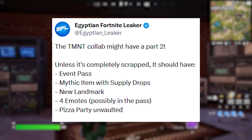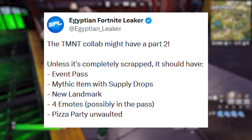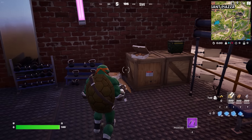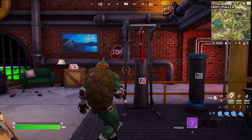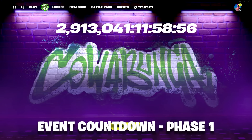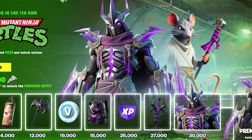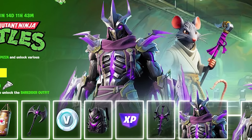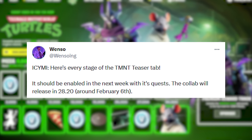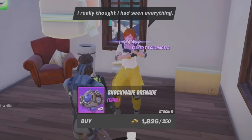The TMNT Part 2 collaboration is almost here. We're going to have a new event pass which has been leaked, a mythic item with supply drops, a brand new landmark for emotes, and the pizza party being unvaulted as a new item. There are going to be two total phases to the actual landmark, and an event pass correlated to the item shop - three total phases, with the final phase being when the event fully starts. We're going to have the Shredder skin added to Fortnite, which is a major part of Teenage Mutant Ninja Turtles. Inside update 28.20 is when the collab should release. There's also a new NPC called April just added to the Fortnite island in this recent update.